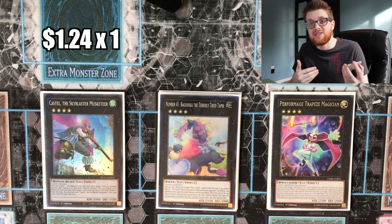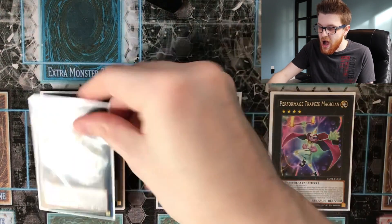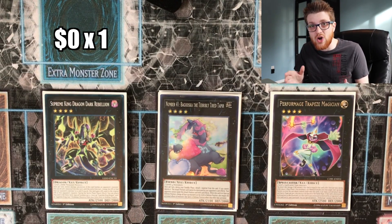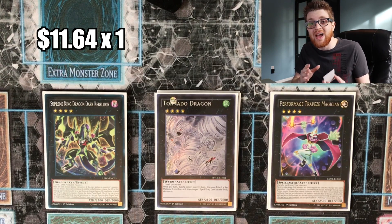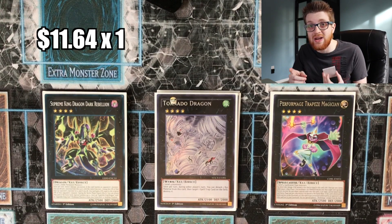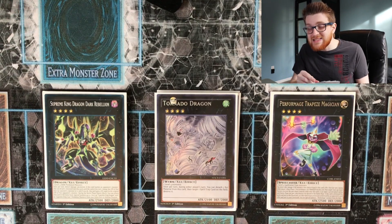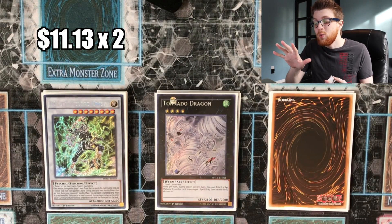One Trapeze Magician — not only does this basically shut down Trickstar because they just can't win if you have this on the field, but it's very good for enabling OTKs as well. One Supreme King Dark Rebellion — similarly to Trapeze, it can flat-out win games on its own in the right circumstance. One copy of Tornado Dragon — we can actually afford to play Tornado Dragon in this budget deck because the rest of the deck is so inexpensive. Tornado Dragon is arguably one of the best rank fours in the game, so definitely get one.